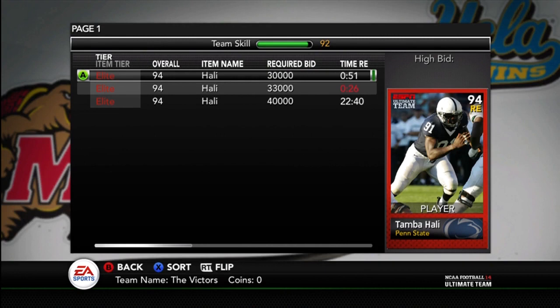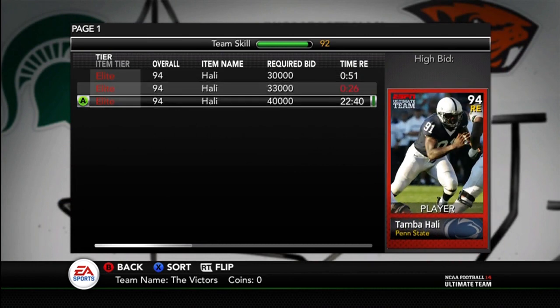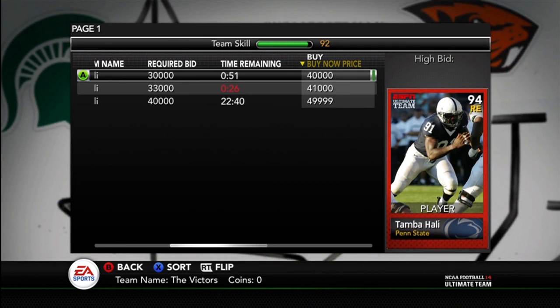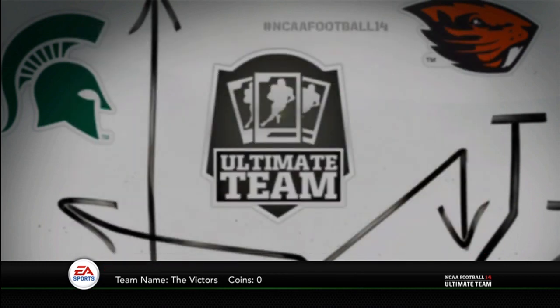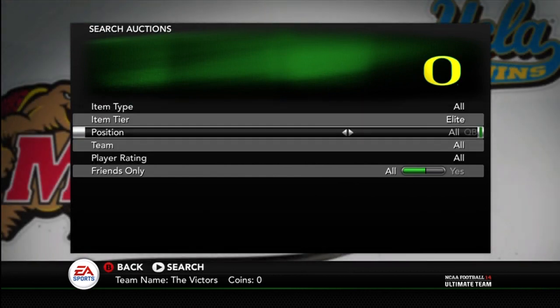I got my quote-unquote right-outside linebacker, only he's right end in this game — Tamba Hali. I wish he was a right-outside linebacker. I still am looking for one, but they just aren't releasing him. Tamba Hali, right end, 94 overall. Pretty good stats, real good power move. No really standout stat, but nice to see a Tamba Hali in the game.